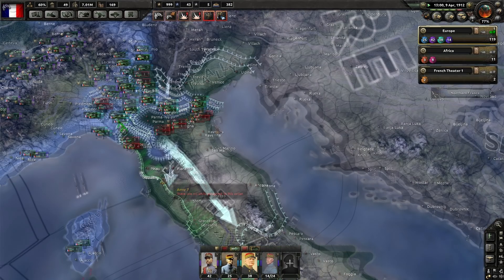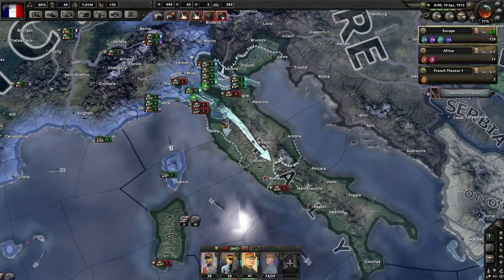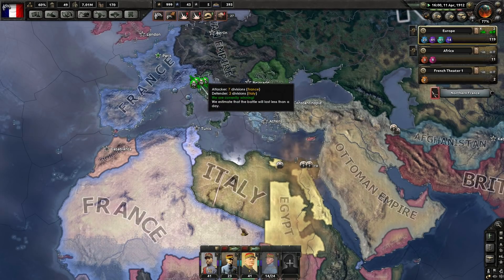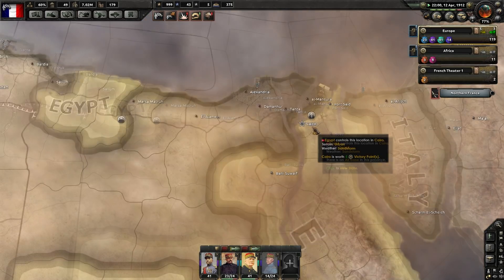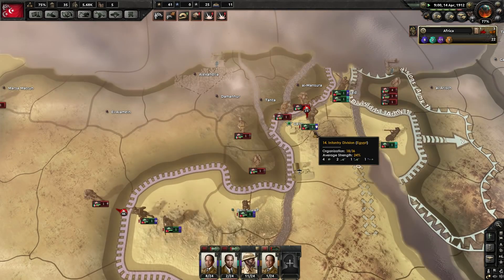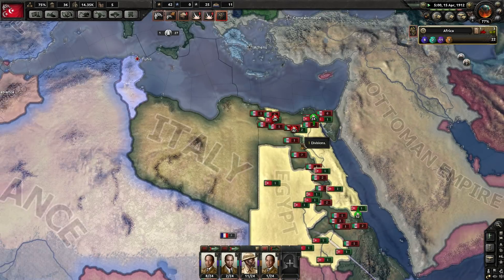As I predicted, the French are going after the Italians. Goodbye Italy — you definitely cannot handle the French war machine. Which means Egypt might actually survive if the Italians can't take Cairo quickly — the Egyptians will probably live.